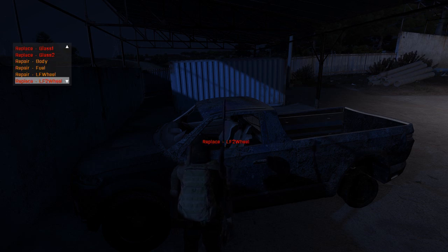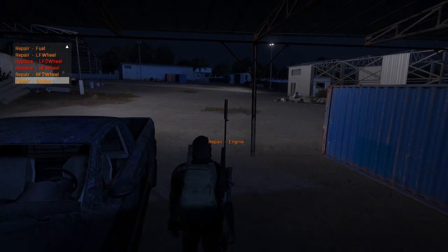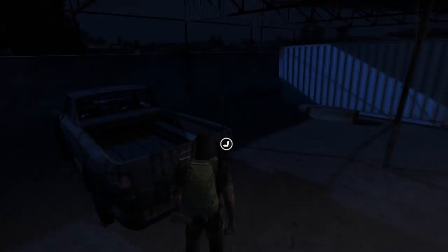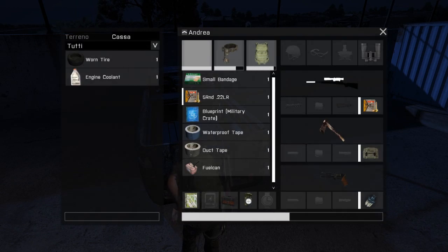You can see red glasses — the glasses are optional, you don't need to replace them in order for the car to work. The body and fuel are orange, so they are working but in bad condition, and some wheels are orange and two are red. If something is red you need to replace it, otherwise the car is going to go very slowly.